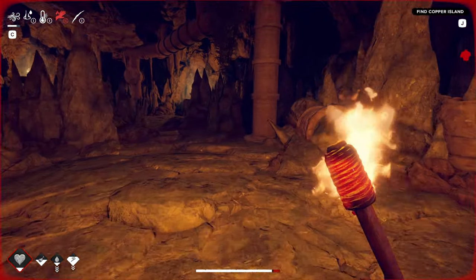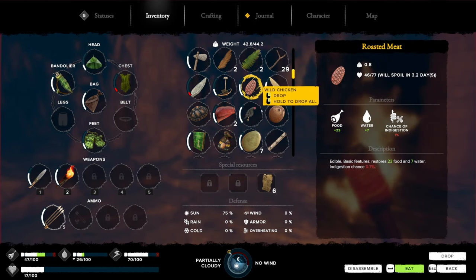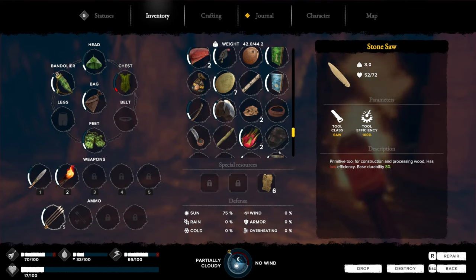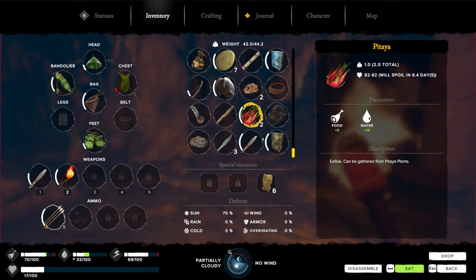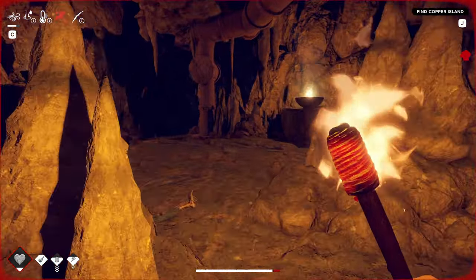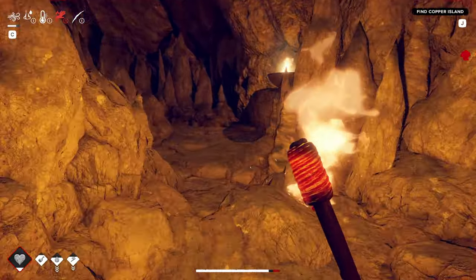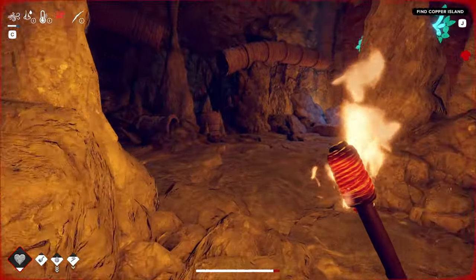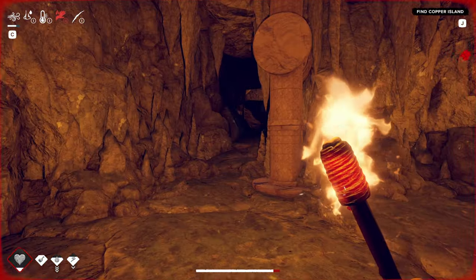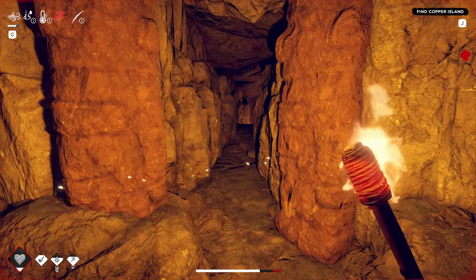I don't know what I need to make a bandage — I gotta build a fire. I don't have any leaves but I have some food. I don't have any water — that's okay. We're okay. We're gonna survive, we're not gonna die. We killed those stupid dogs — with a torch!